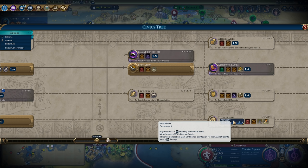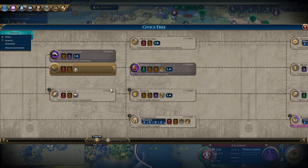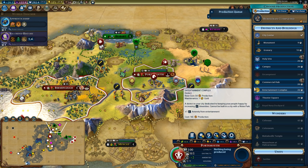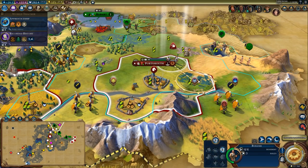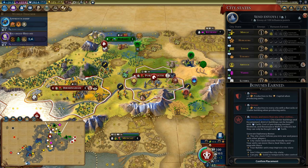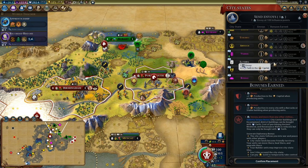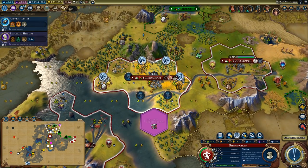We want to get to Monarchy and then Reformed Church — that's what we really want. We'll go Monarchy first. Let's harvest this to force some growth in this city, then drop a holy site down. We'll send an envoy over to La Venta — I'd like to get to level three with La Venta, that would make my shrines better and give me like plus four faith. Not bad, working on it.